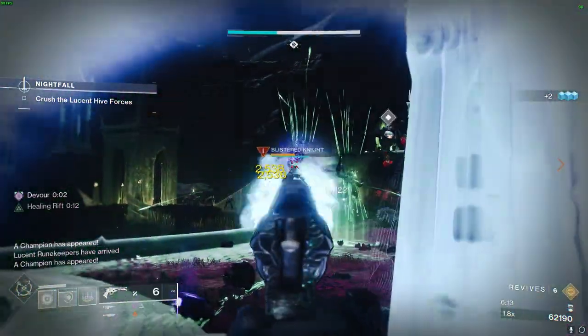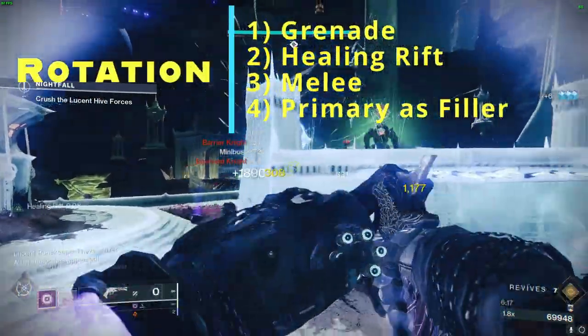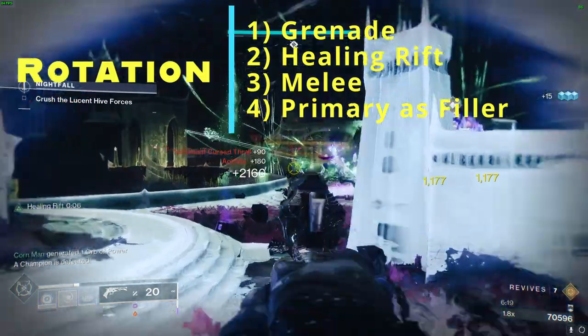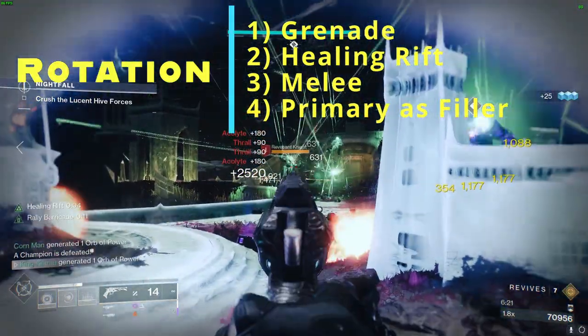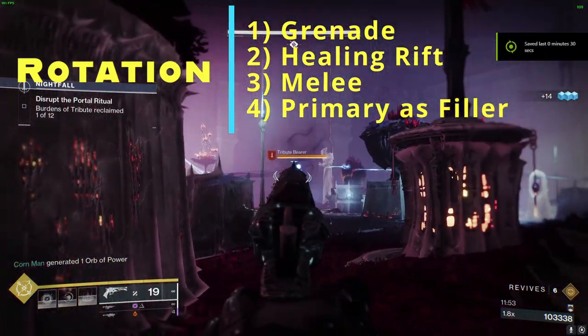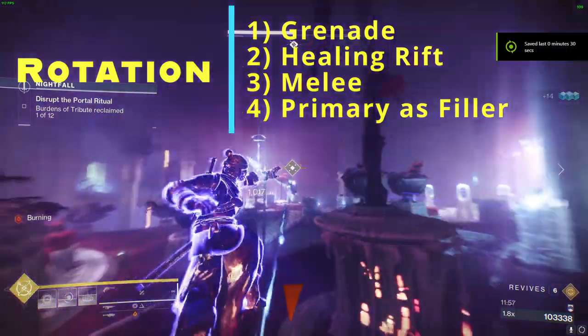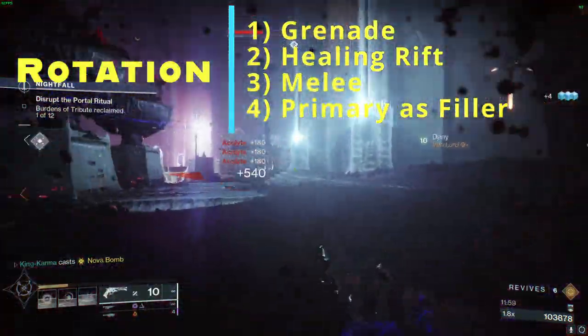Having grasped the central mechanic, let's examine our rotation. Start with a bang — toss a grenade into the horde, inflicting damage and recharging your melee energy. Obliterate targets with grenades to trigger Devour, leaving your enemies weak and vulnerable. Next, summon your Healing Rift to harness the might of Child of the Old Gods and utilize your melee to create a surge of grenade energy.